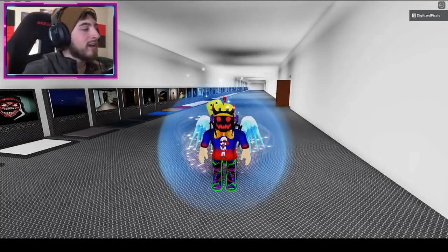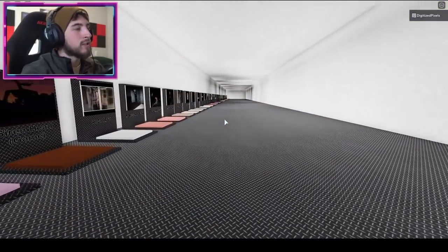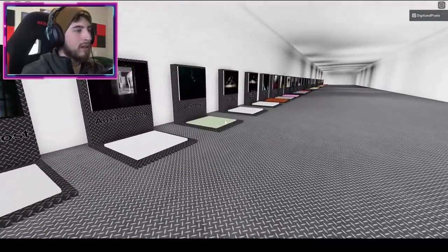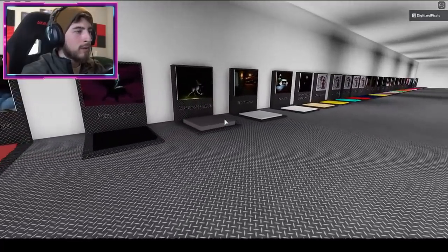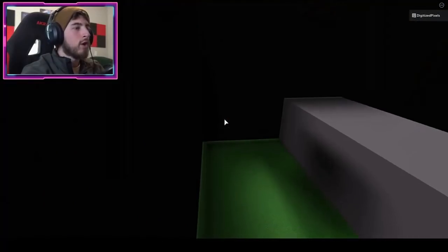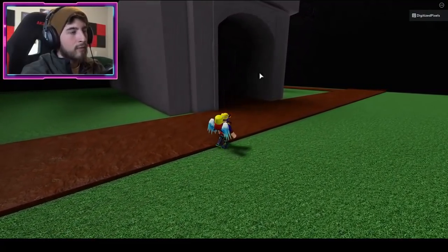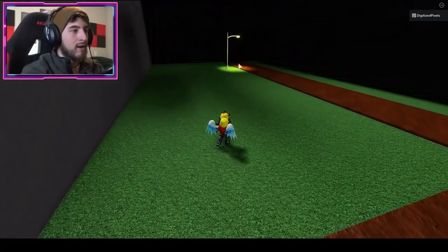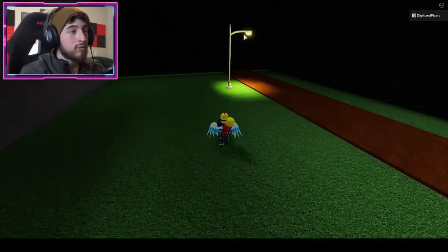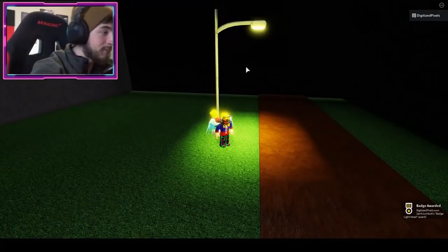The next badge is called Badge Light Head. Go to the Little Worm map, which is near the Fully Grown map and Humanoid Rabbit. Once you're there, step on the pad and go across the tunnel. You're gonna see a light post — bump into it and you get the badge for Light Head.